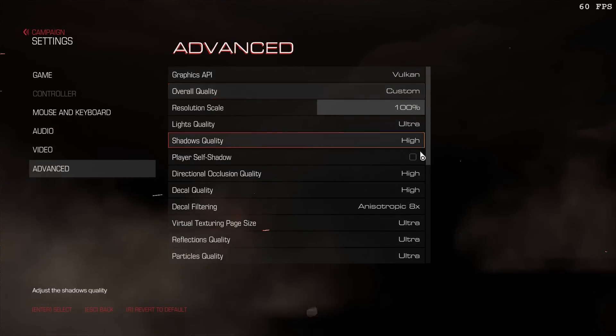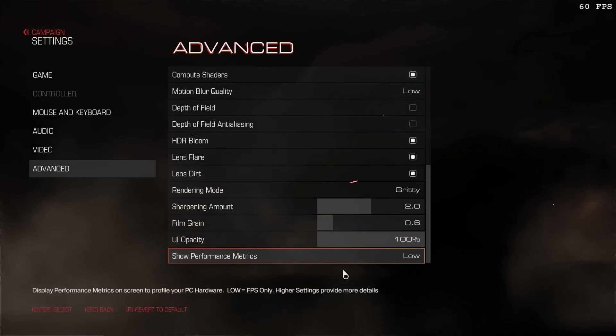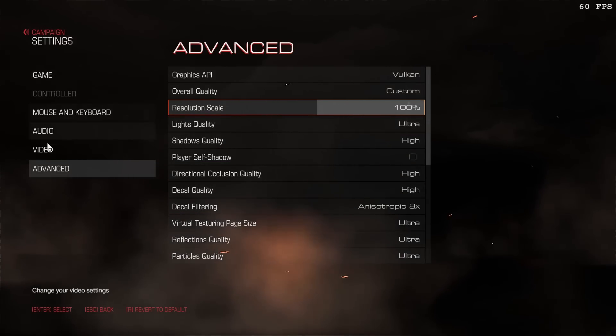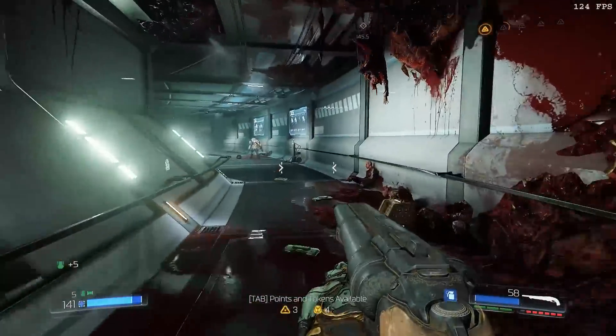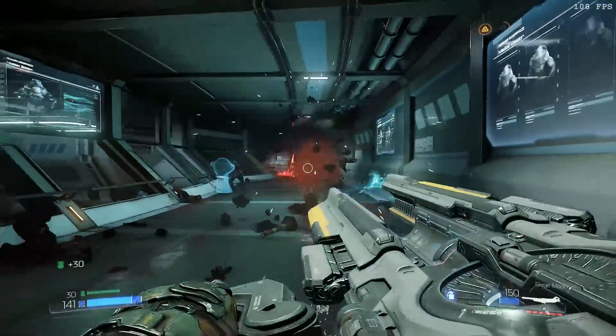So how well does DOOM handle Vulkan? Well, it's a little bit of a mixed bag. Certainly on Nvidia's hardware we're not really seeing a great big boost. This seems to be becoming fairly typical of that move to DirectX 12 and Vulkan for gaming — unfortunately, the lack of ASM does seem to be hurting Nvidia's cards somewhat.